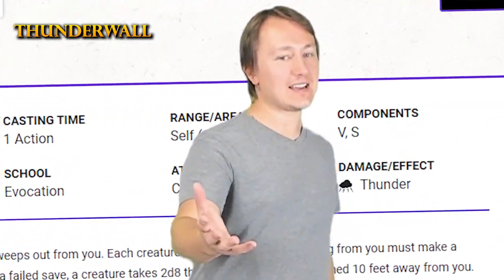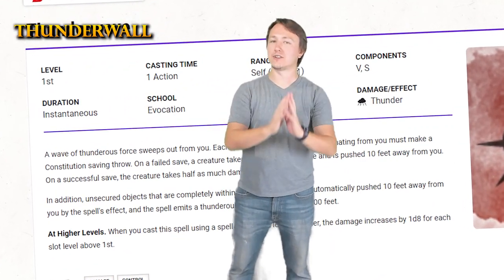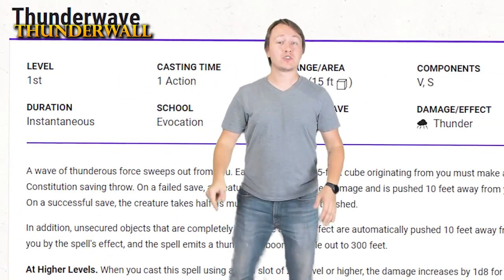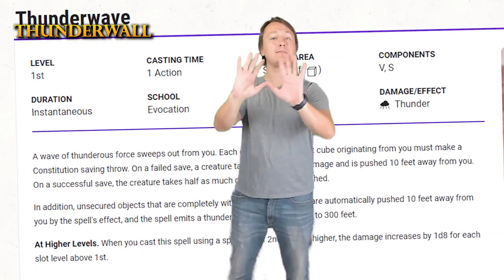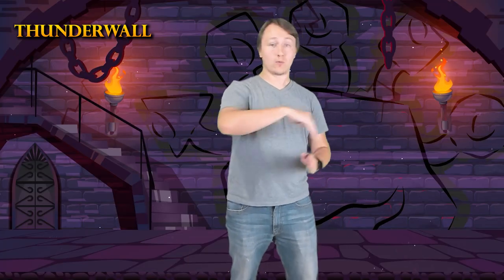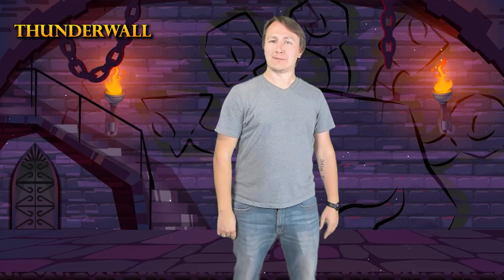Thunder Wave, as you may have guessed, creates a wave of thunderous force — a 15-foot cube originating from the caster, pushing all creatures within that range 10 feet back who fail a saving throw. The logic of this combo is simple: the more times an enemy goes through the Wall of Fire, the more damage it takes. So we're going to do just that. First, cast a Wall of Fire in a 20-foot diameter circle around you.